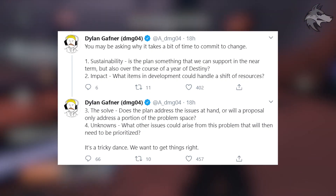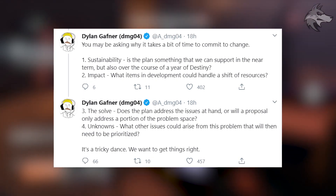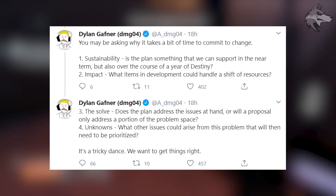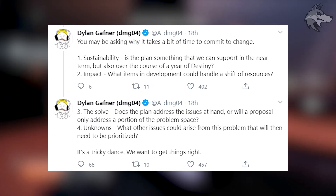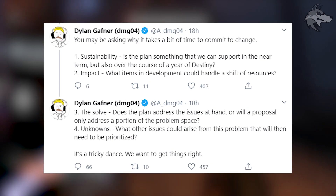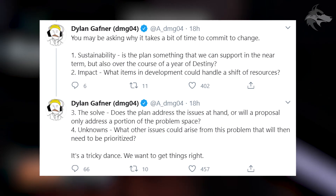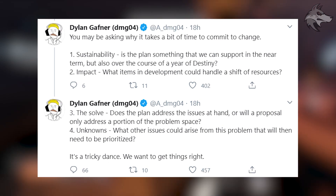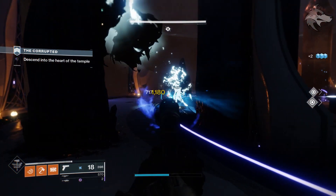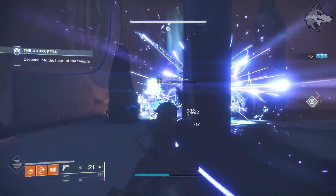DMG lists four criteria for why it takes time to commit to change. First, sustainability — is the plan something they can support in the near term and over the course of a year of Destiny? Second, impact — what items in development could handle a shift of resources? Third, the solve — does the plan address the issues at hand or only a portion of the problem? Finally, the unknowns — what other issues could arise that would then need to be prioritized? As they say, it's a tricky dance.